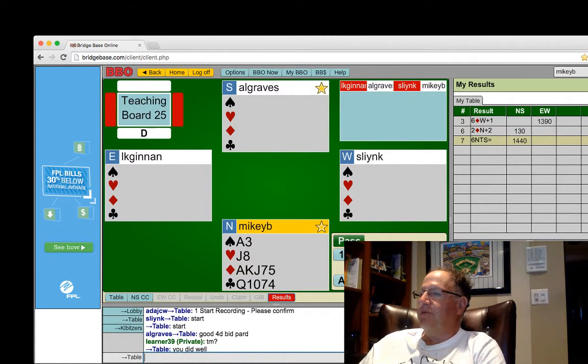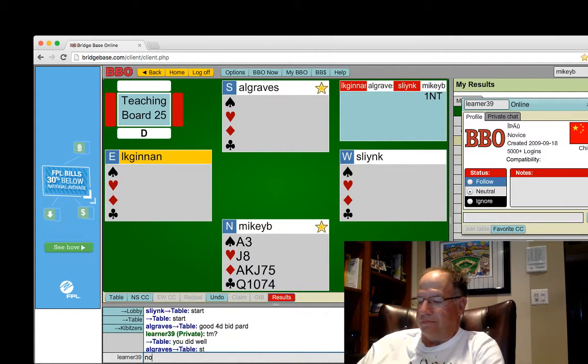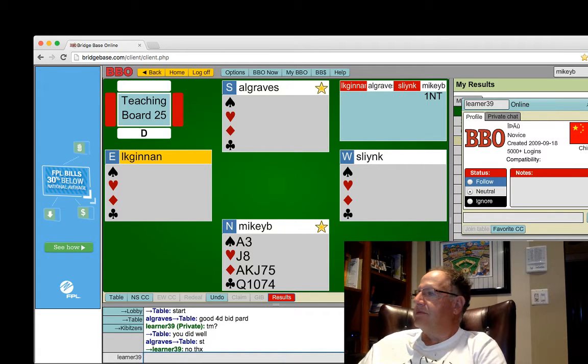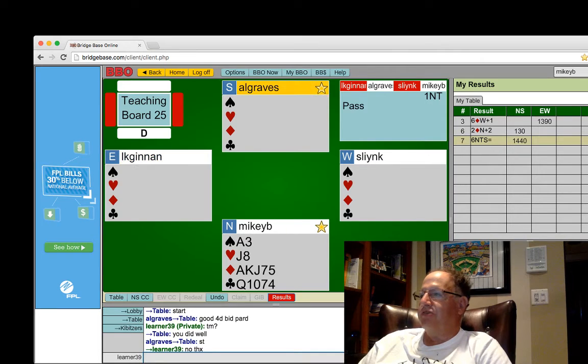I have 15 points, so I could open 1NT. And I think I will — white on red at match points, it's always right to get the hammer. This is 15 to 17 no-trump. I have 15 points, and I'm trying to make it difficult for my opponents to show their majors. There's no reason they have to show their majors now — I'm just trying to pre-empt a little bit here.